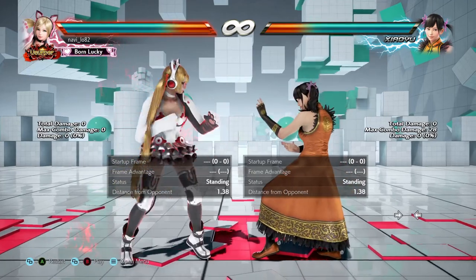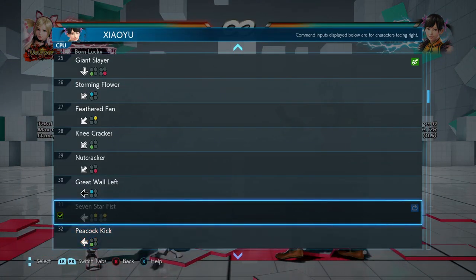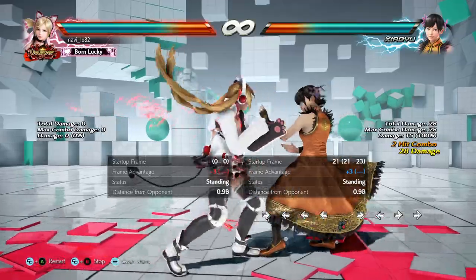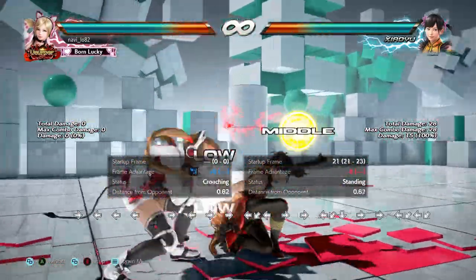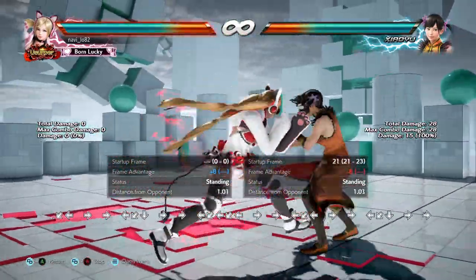In this learning point we'll look at Shaoyu's back two. Back two is a basic move — it's middle, low, middle, low, middle, low. It should be blockable, and even on low power.